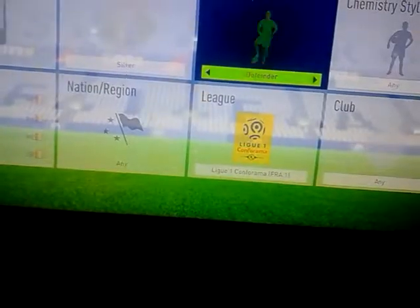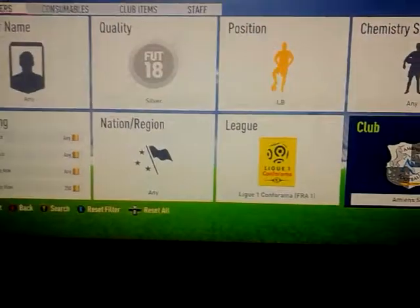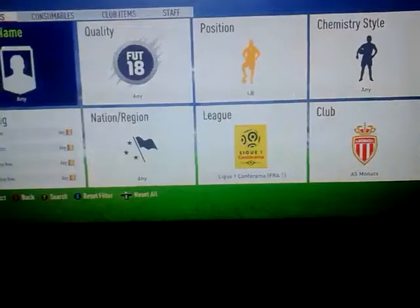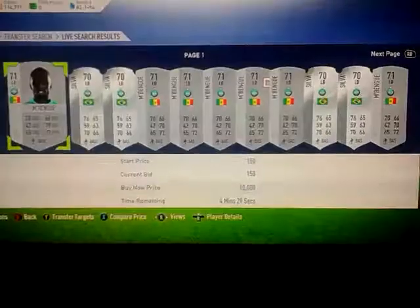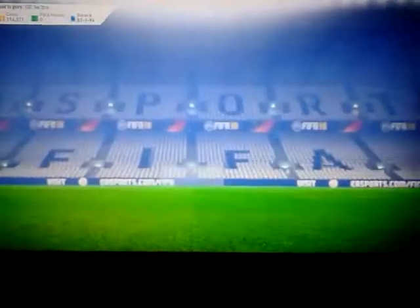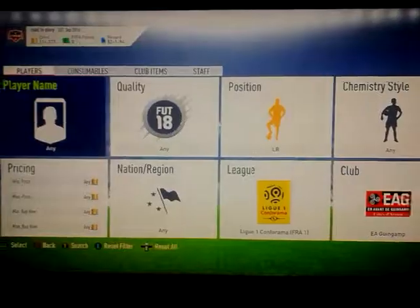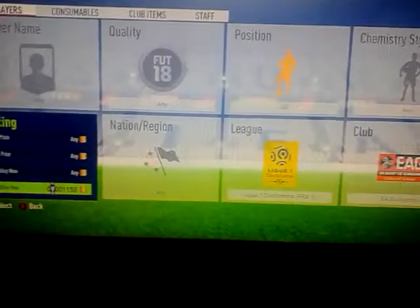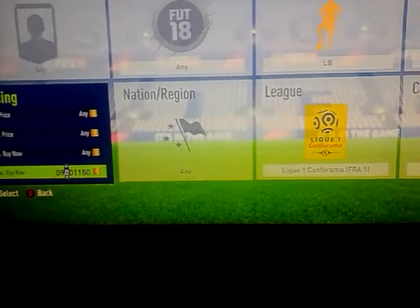When you've done that, you want to be finding what you normally would do - so left back. There are only a couple of cards there, so you don't buy those. You just want to find the cheapest sort of cards in those positions, because if you can find a good one they will be going up so many coins. This guy here will be a very, very good investment - he'll definitely more than likely go up to about 10,000 coins.